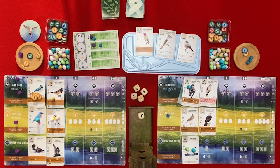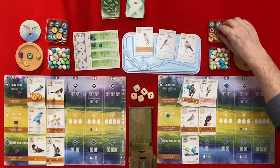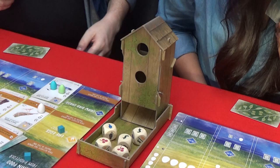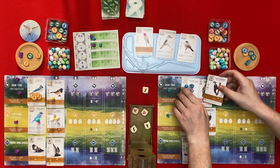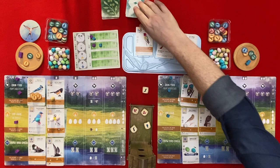I'm going to gain some food - I'll take the invertebrate from here and one more. I'll roll them all - no seeds this time. I'll just get another invertebrate. Then down here I tuck a card from my hand - I think I'll tuck this card here. If I do I can draw one more card - I'll take this one.